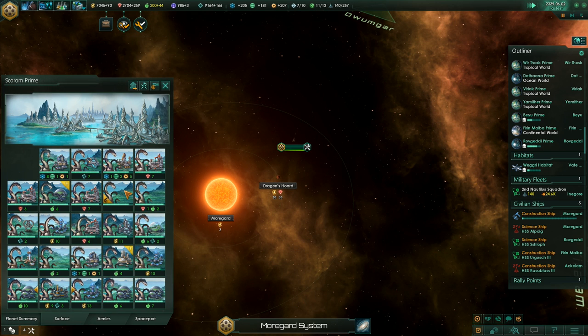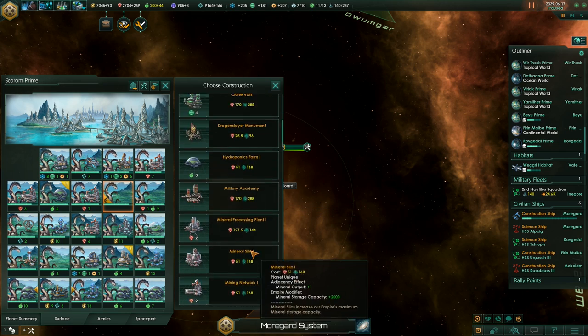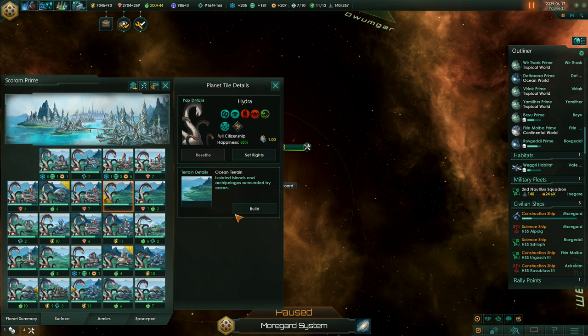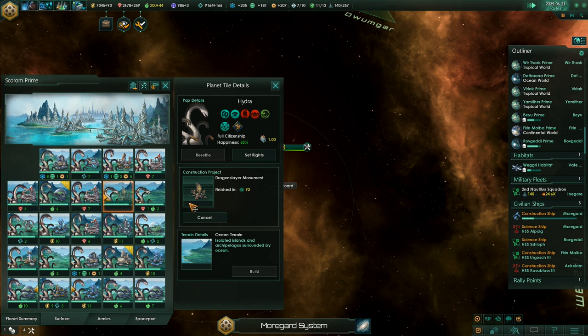Unemployment — what's going on with that? I suppose we can build the dragon slayer monument here. We are at 85% happiness at the moment. Sure, let's build it here — why the heck not?